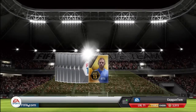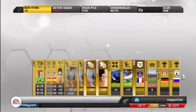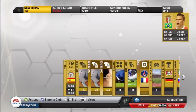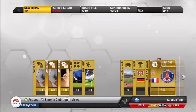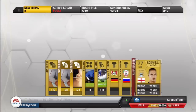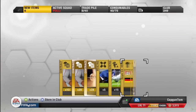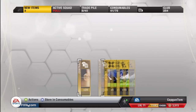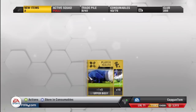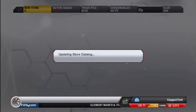First pack — Leandro Lima, Nolito, not too bad. We've also got a PSG badge, that might go for a little bit. We've got a Rodwell as well, send him to the trade pile so I can list him up later. Ruben Kazan away kit, a Bayer 04 home kit by the looks of it. I hate when they give you shiny contracts — they're worth nothing. Quick sell all of that and on to the next pack, hopefully we'll get something good.